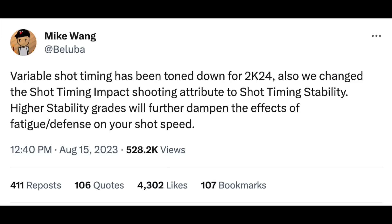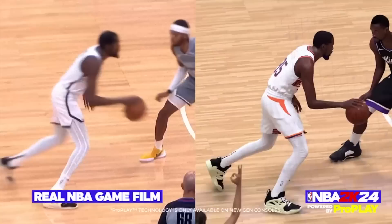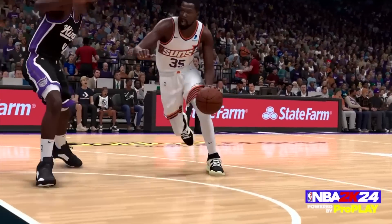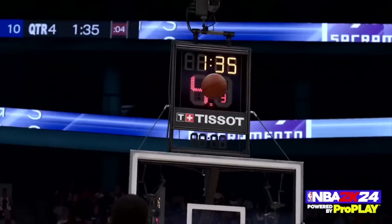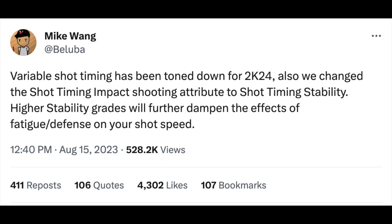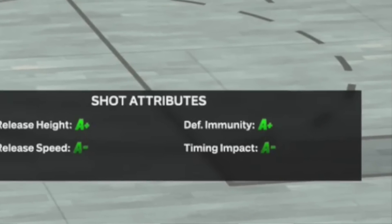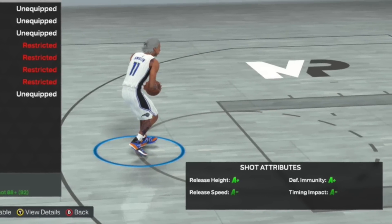Variable shot timings have been toned down for 2K24. They also changed the shot timing impact shooting attribute to shot timing stability. Higher stability grades will further dampen the effects of fatigue and defense on your shot speed. So if you didn't like your shot getting faster when a defender guards you or slower when you get tired, all you have to do is upgrade your shot stability and your release timing will stay consistent.